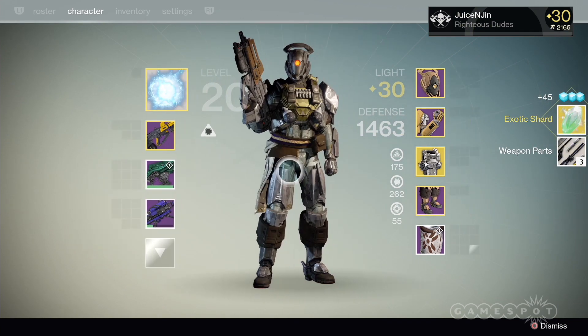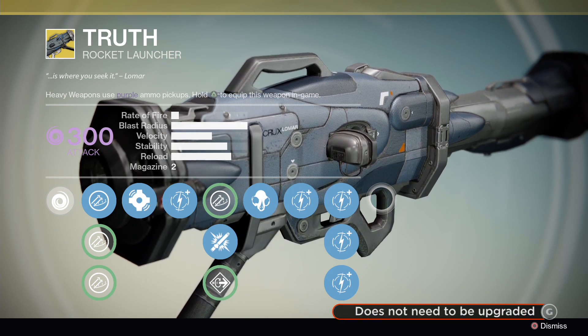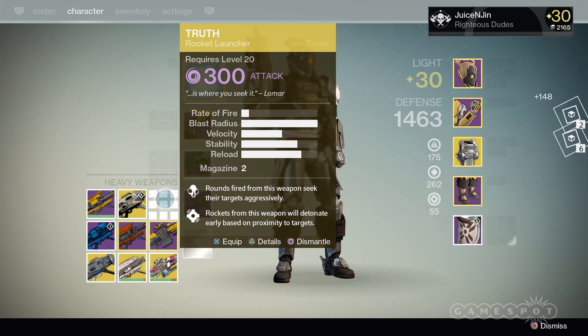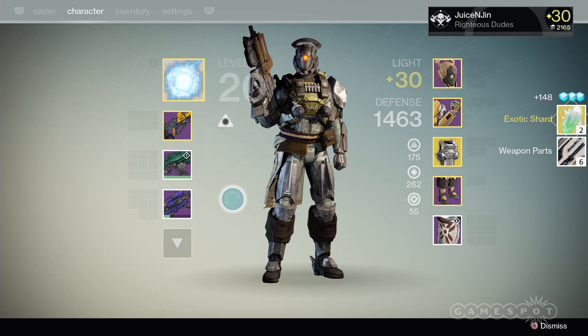Here's a fun pro tip though: you can take an existing exotic weapon that you've maxed out in terms of experience and break it down for at least two shards. This is very reminiscent of when people were breaking down max-experienced legendary weapons for five to six energies instead of the typical two to three. So take advantage of this if you have any duplicate weapons that you happen to have leveled up.